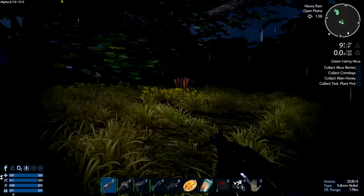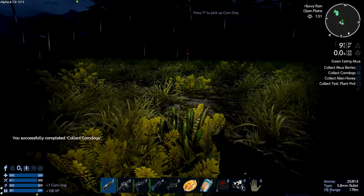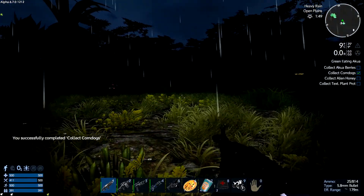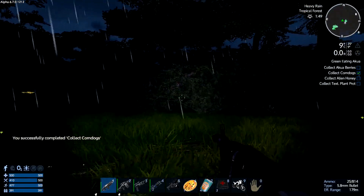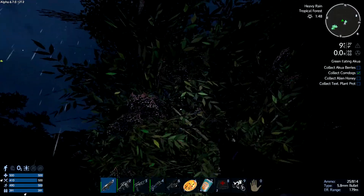Here we see some corn dogs approaching in the distance — that's what they look like, they're basically cattails. You pick those up and that checks off the second item on our list. And we have some aqua berries nearby, so we'll pick those up and move on to the next one.